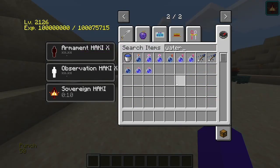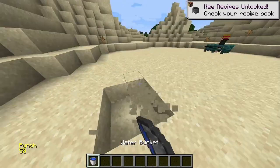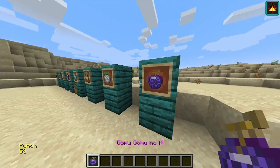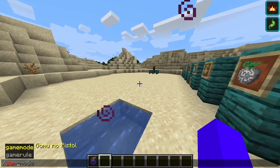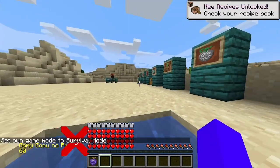They don't let you swim in water, so it's more fun. And if I eat this and go into survival, it doesn't let me use my abilities.